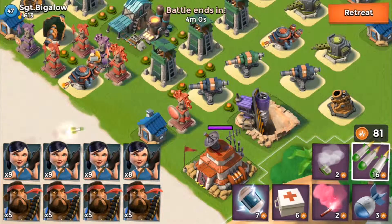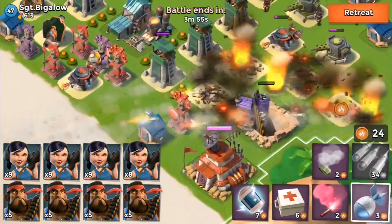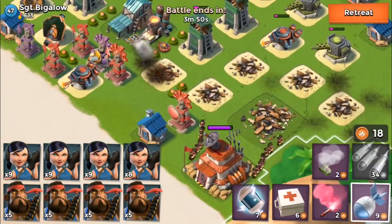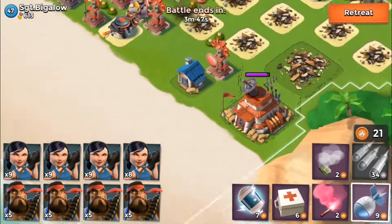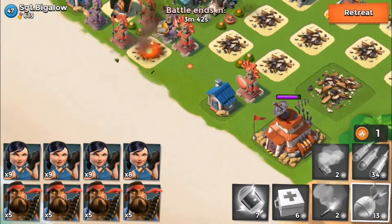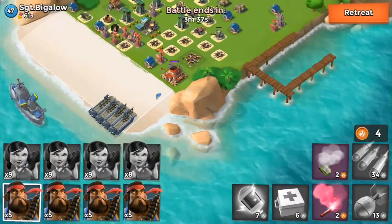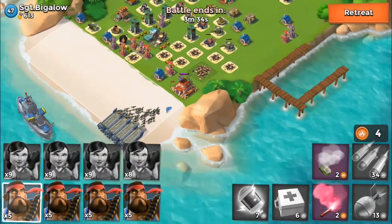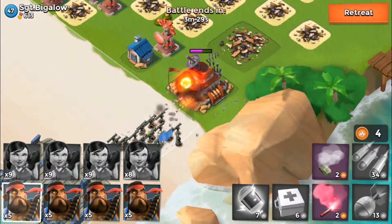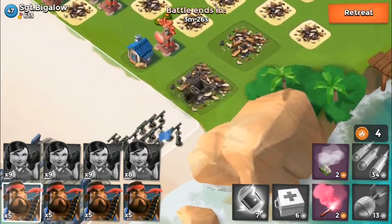Barrage, barrage, barrage — just taking all that out as fast as I can. Let's send two on that one as well. I might as well only send the Zookas out; I don't want to send anything else — rocket launchers aren't in range, shock launchers aren't in range. This base is gone in seconds. He's given us a bit of resource, probably like 200,000 gold — good enough for me. The base is down, one of the quickest wins I've ever had!